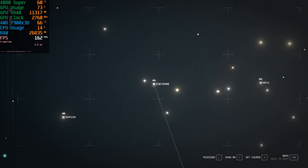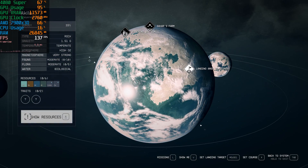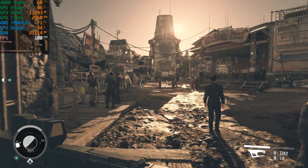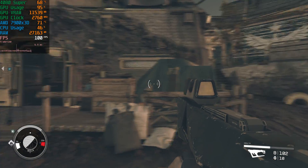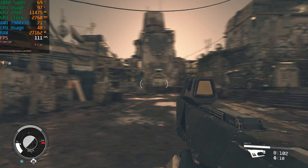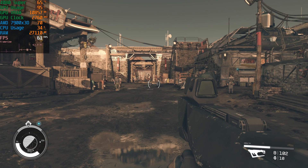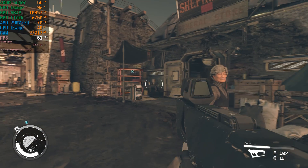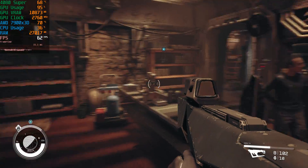I'll show you guys Akila — the reason I'm showing you Akila is because this is one of the hardest areas in terms of performance to get stable FPS. With frame generation on, we're in the hundreds. And then if we go ahead and turn it off — I mean, this is 4K — we're in the 60s. That's like I said, a 40% increase.